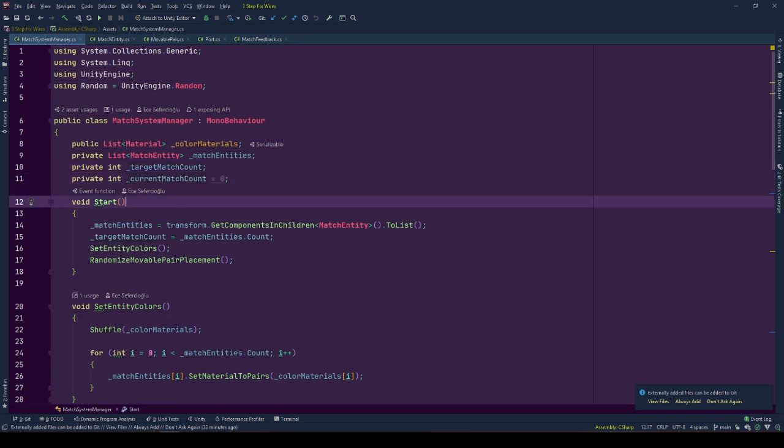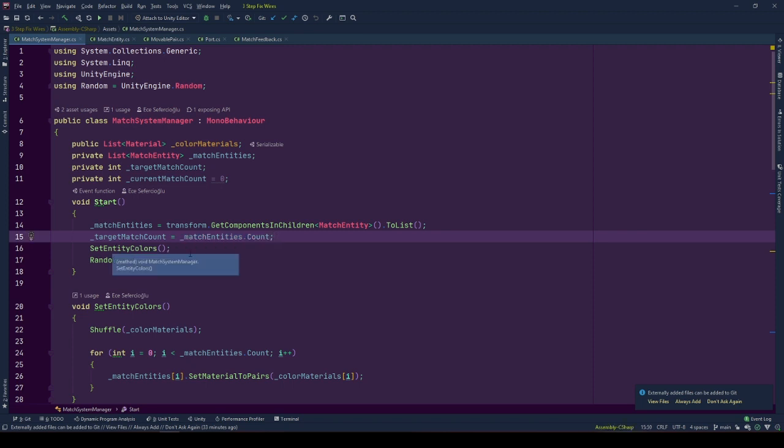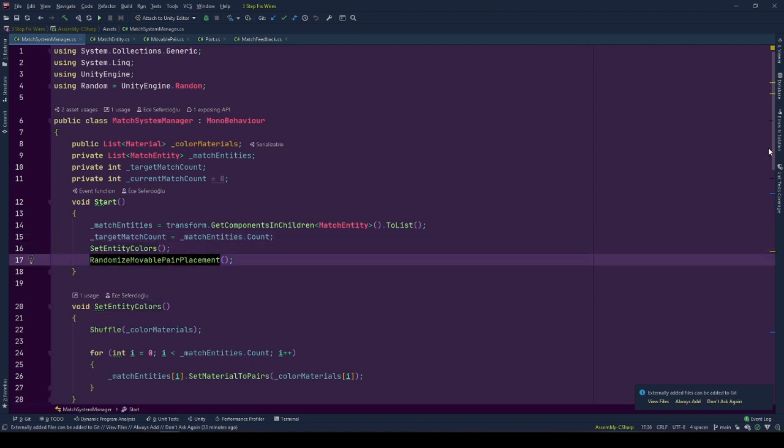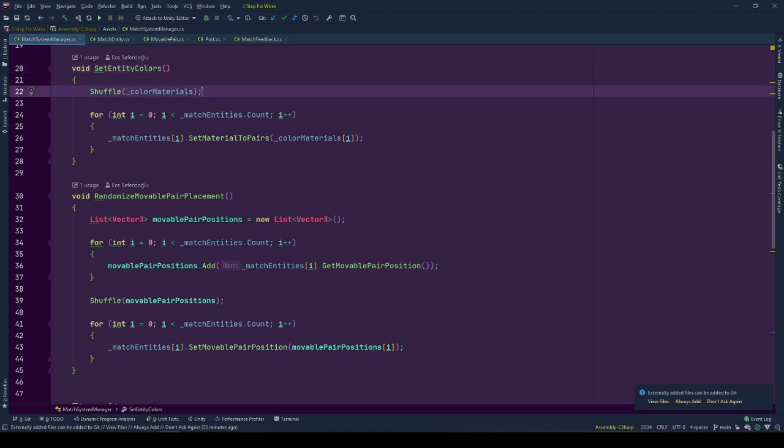We start by getting the match entity components from child objects by calling GetComponentsInChildren with MatchEntity from transform, and convert the return value to a list using the ToList function from LINQ library. TargetMatchCount is the number of match entity children this transform has, and is the count of elements in matchEntities. Then we are ready to initialize the system: first we call setEntityColors, and then randomizeMovablePairPlacements.